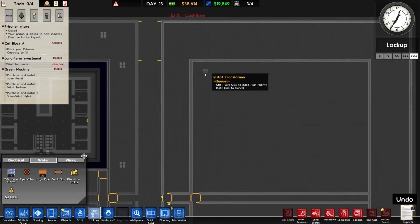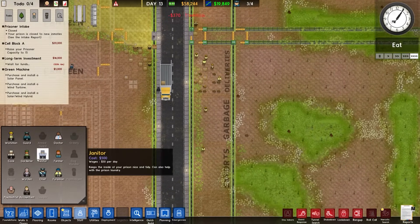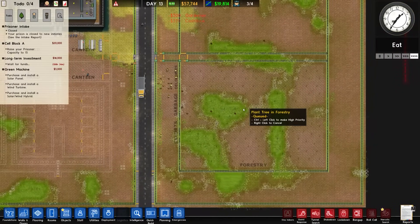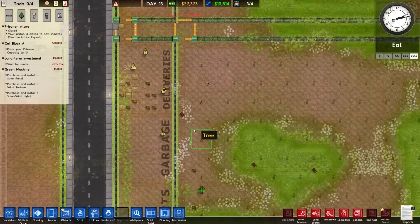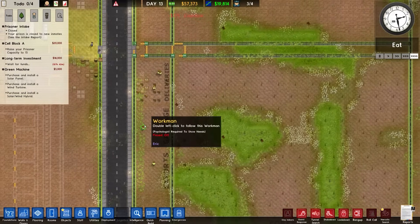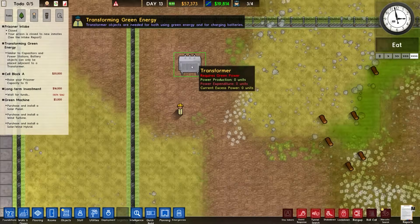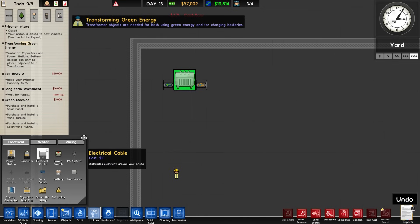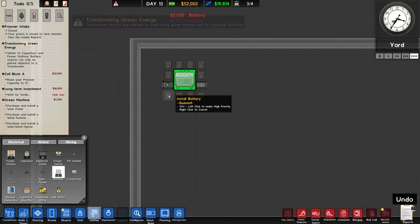That is now getting installed. I'm just going to go ahead and get another gardener because once these are on the go we'll definitely need it. We've got a lot of workers standing around who are not doing anything. The transformer is now in. Going with batteries — he's going to go around the outside like so.